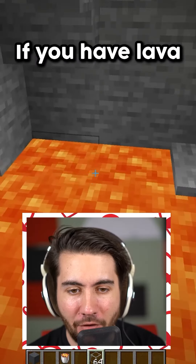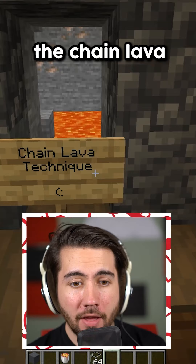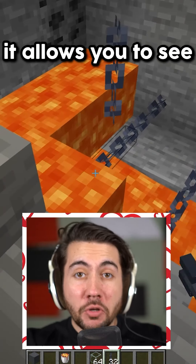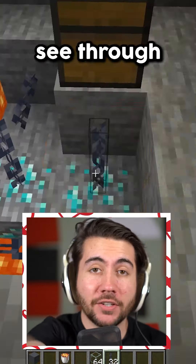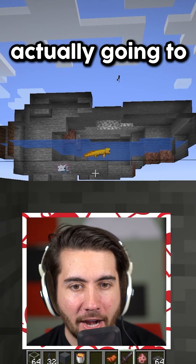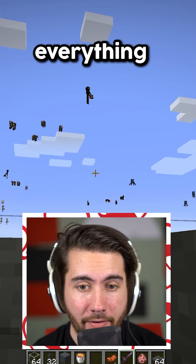Did you know about Minecraft's 1.17 ways to x-ray? The glass and lava method — if you have lava, place some glass down, and you can actually see right below it instantly, no matter how deep it is. The chain lava technique — if you put chains across the middle, it allows you to see all the way through. On bedrock edition, you get to see through every single layer. How about the pig technique? Go into an area with slabs on the roof, place a pig down, hop a saddle on it, get out a sword, get on the pig, and you'll be able to see through the roof of the slabs and see all the caves and pretty much everything.